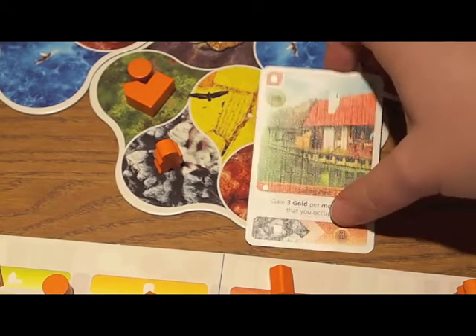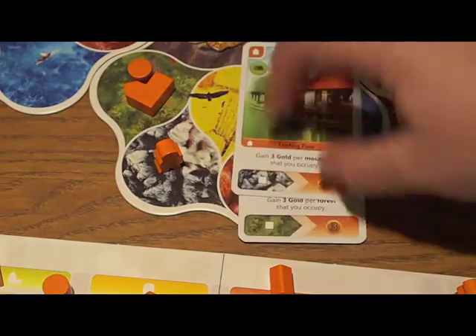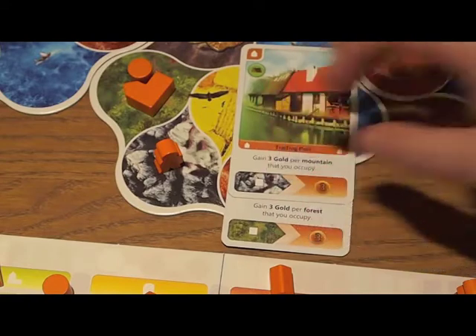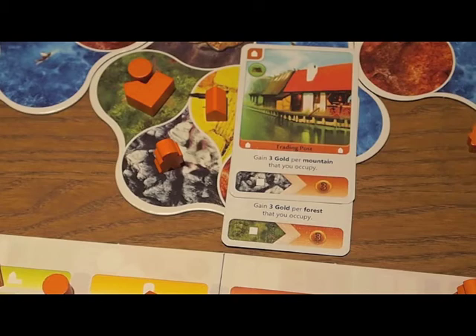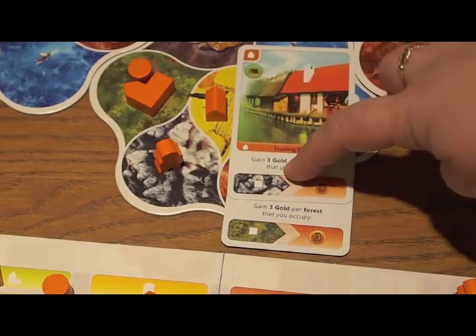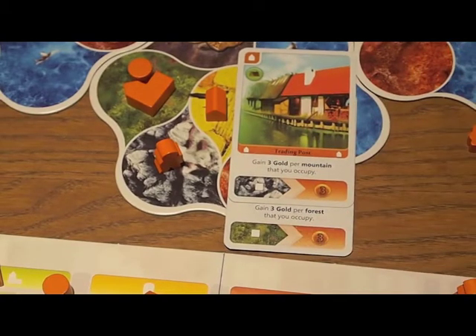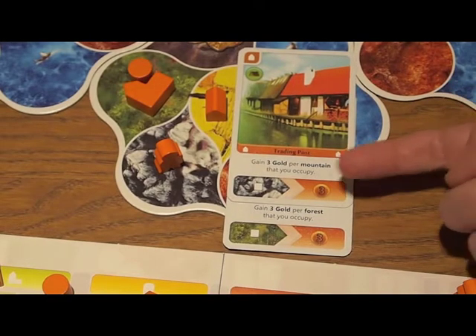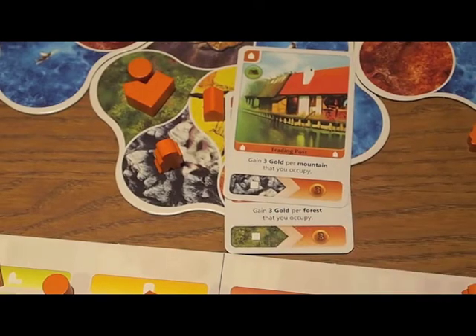Now, if I had played and purchased a second orange card a couple of turns before, and had another orange building out on the board, you'll notice that I've stacked this new card on top of my first orange card. In fact, I get to do all of the powers in that stack. So I would also get to do the power from the older card — you can build some interesting chains of powers as you go through.